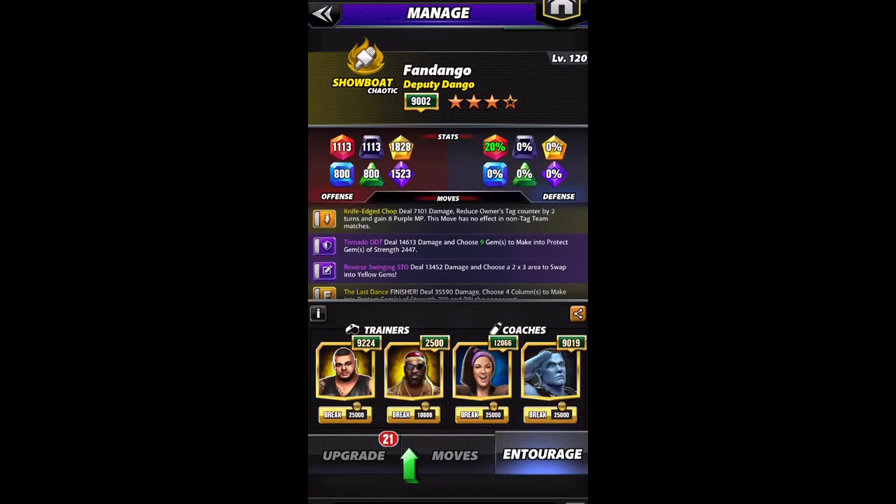Taking a look at the trainers and coaches, the only required trainer for this build is Akam at 5K. Your second trainer depends on who your tag partner is. You could use Trickster Big Show for more purple move damage, Harlem Heat Booker T or Dusty Rhodes for more protect gems, or Piper to boost all move damage. We'll get into which trainers benefit your tag partner in later videos.